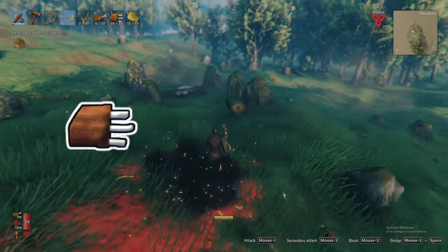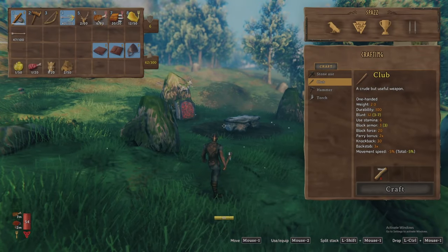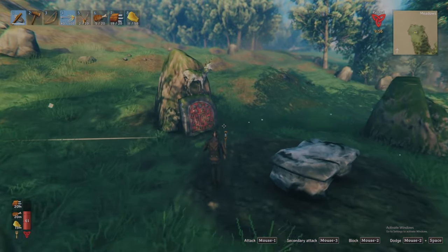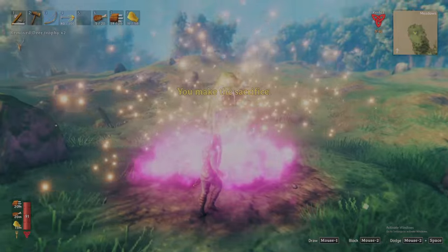My choice for optimal food is cooked deer and boar meat combined with honey for a good balance of stamina and health. Wait until you get to the summon location to eat your food to ensure you have the max duration of its effect for the fight. All that's left to do is add the two deer trophies to your hotbar and interact with the shrine, summoning Eikthyr.